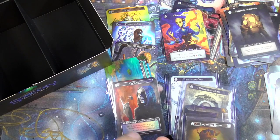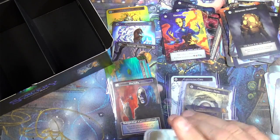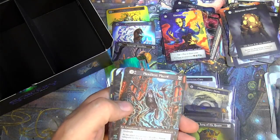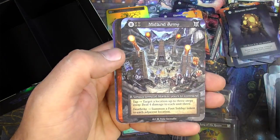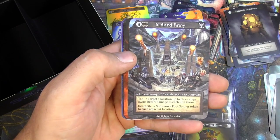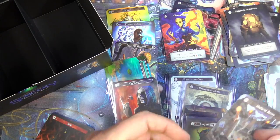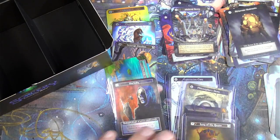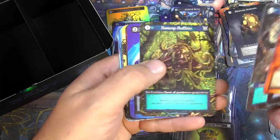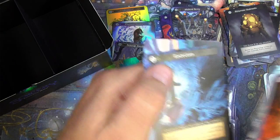Into the third slot here on the left — people have been saying the left side is more loaded than the right and the middle, but the right side was pretty well loaded for this one it seems. Windmill, exceptional sight of dual mana. Headless haunt, man — that's awesome. Drought, and a Midland Army — unique army of mortals, yours to command. Summon a foot soldier. Oh, I love the art on the Exorcism — that is creepy.